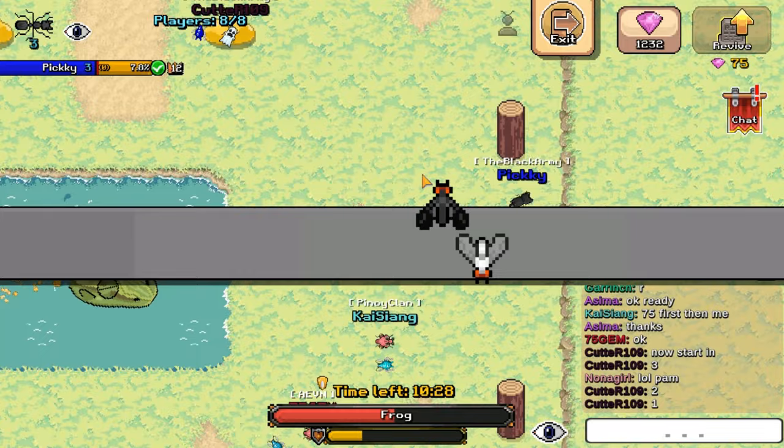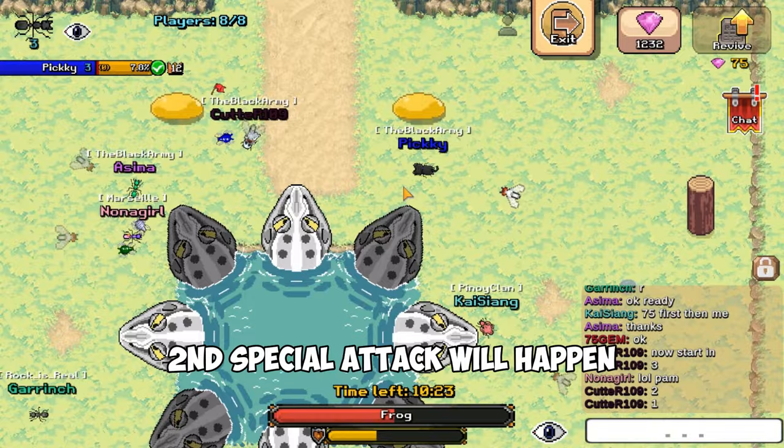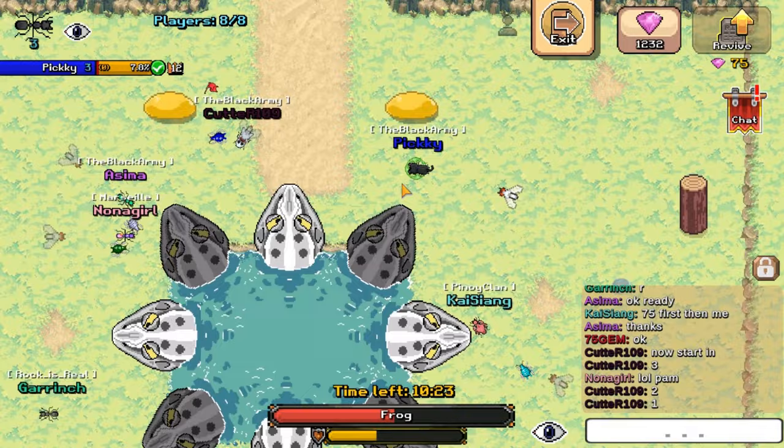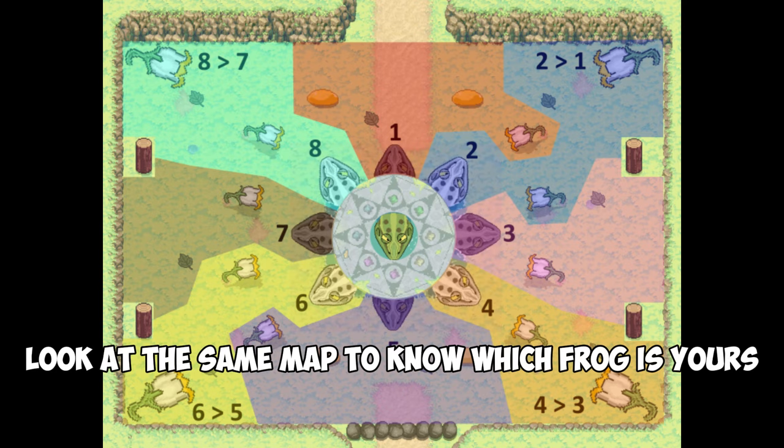At 50% health, the second special attack will happen. Eight frog heads will appear and they will all change color every 2-3 seconds. Look at the fly that's chasing you — mine is white, so I'm going to go for the white frog. Look at the same map to know which frog is yours.